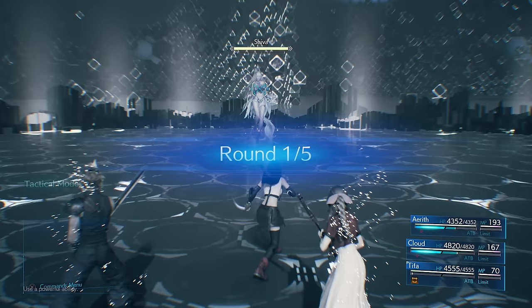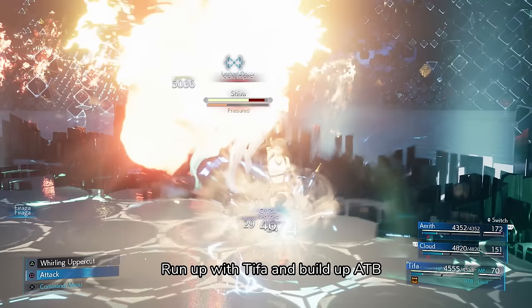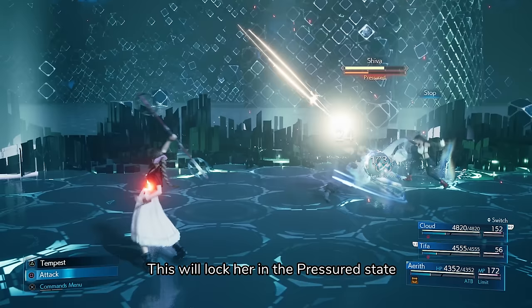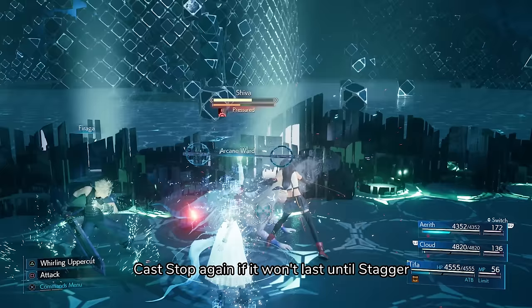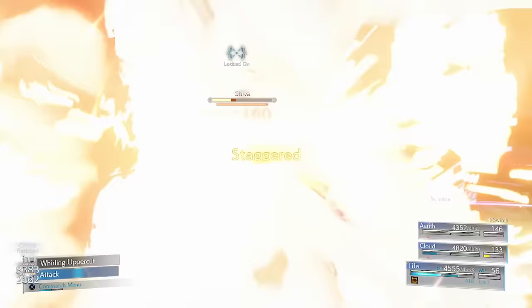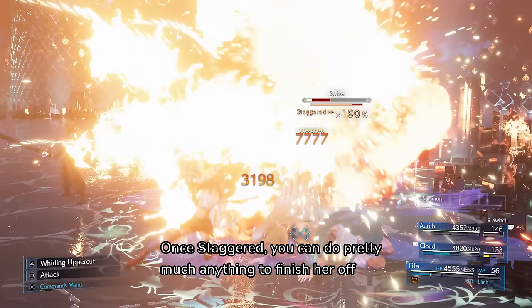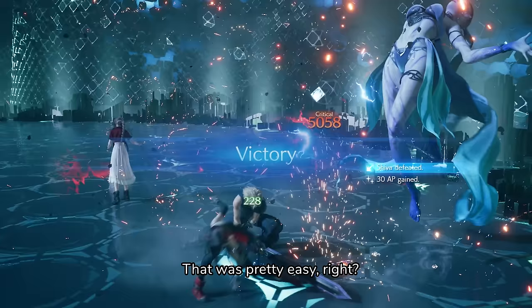First up is Shiva. Start off by casting Firaga with both Cloud and Aerith — this will do significant damage and pressure her. Run up with Tifa and build up ATB. Once Tifa has ATB, cast Stop; this will lock her in the pressured state. Now just build up ATB and cast more Firaga. Use Arcane Ward for even more Firaga. Cast Stop again if it won't last until staggering. Once staggered, you can do pretty much anything to finish her off. That was pretty easy, right?